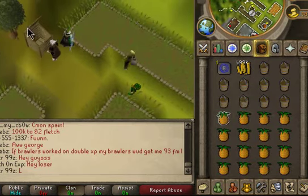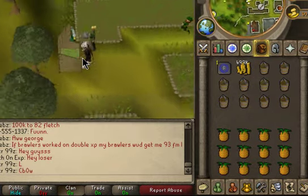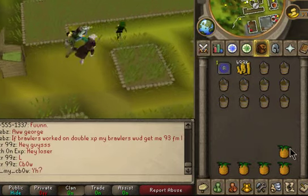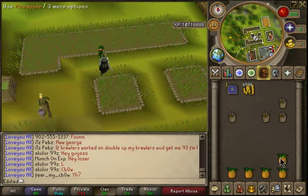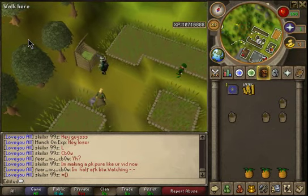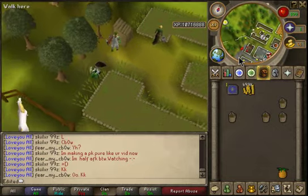Right, now you get 15 super decomposable items and put them in the compost bin. It takes a couple of seconds. Put all the super compost in and put the rest of the buckets in as well.